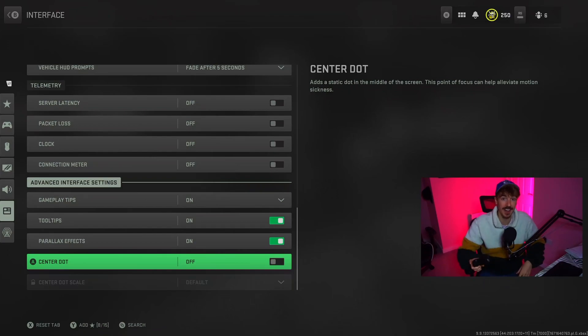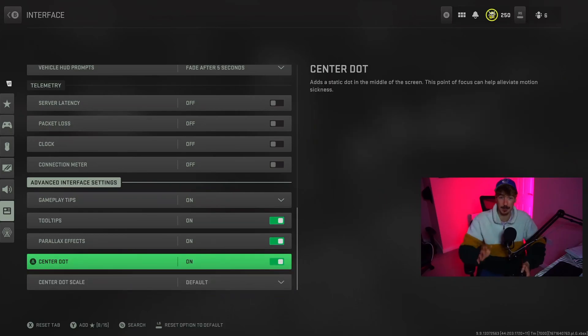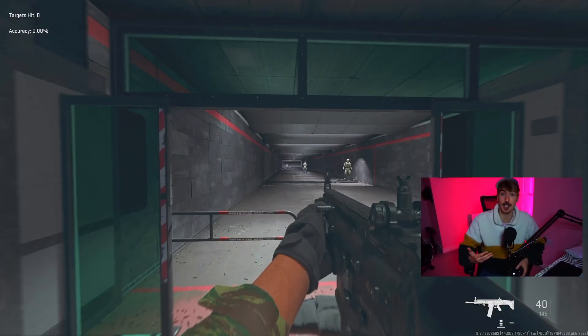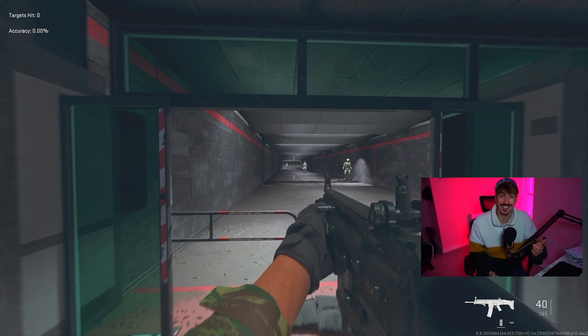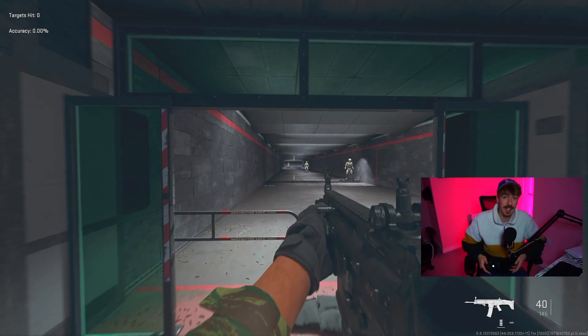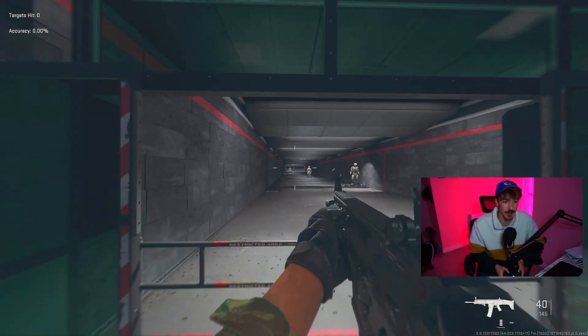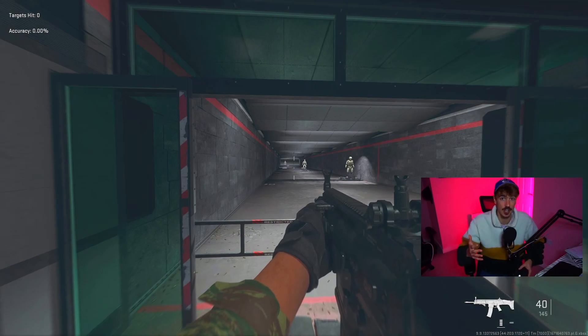Now we want to move all the way down to Advanced Interface Settings and go down to Center Dot and switch this on. In terms of the scale and size, that's a personal choice. But for Center Dot, I absolutely recommend turning this on. This will help you with your centering and be ready for gunfights at almost any moment. Centering is ensuring that your crosshairs and the very center of your screen are lined up to where enemies are likely to be. Many people end up looking down at the ground while running around, but really you want to be aimed up here where people are going to be. Having that center dot helps a lot, particularly if you're stunned or flashed, as it gives you a little bit of orientation.